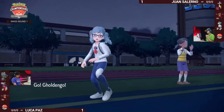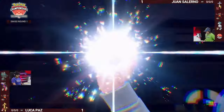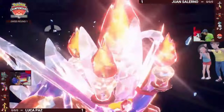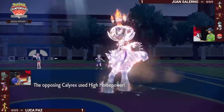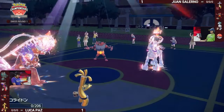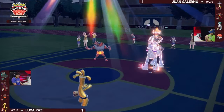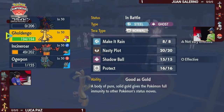Only two turns of Trick Room remaining. Gholdengo comes in for the Incineroar, and there's the Terastallization onto Koraidon — turning it into a Fire type, resisting Glacial Lances. The prediction: High Horsepower onto Koraidon — and with the Terastallization, Knock Off is no longer resisted. Juan doubles up onto Koraidon, no Protect from Luca. Juan gets the callout on the Terastallization and picks up the KO on Luca's restricted Pokémon — an amazing read.